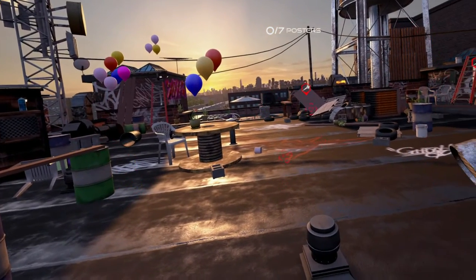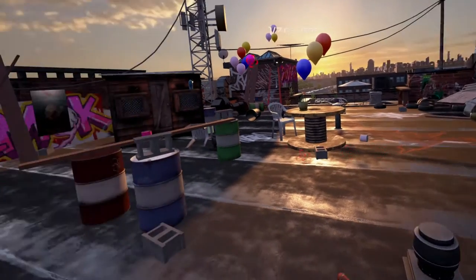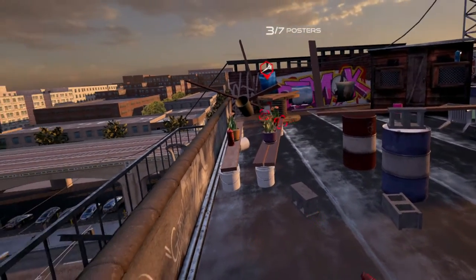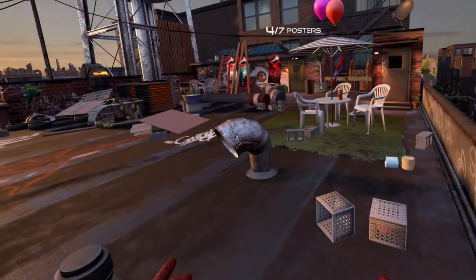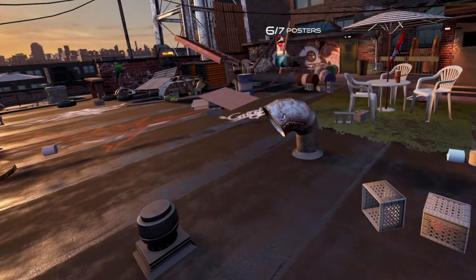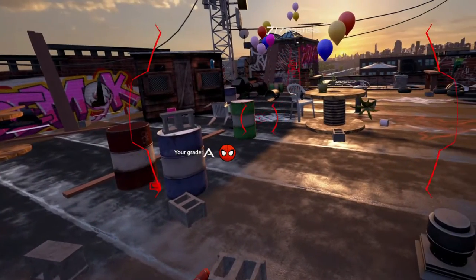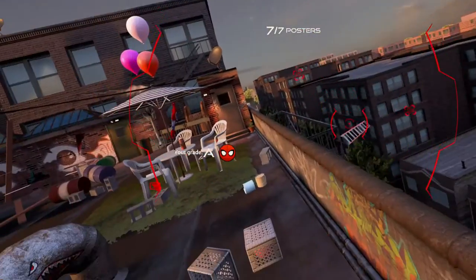Initiating web sling mode. Press and hold the web shooter to launch and connect web sling to an object. Try removing the posters from that wall over there. Alright. Excellent. Mr. Stark would be proud. Yep, he will.